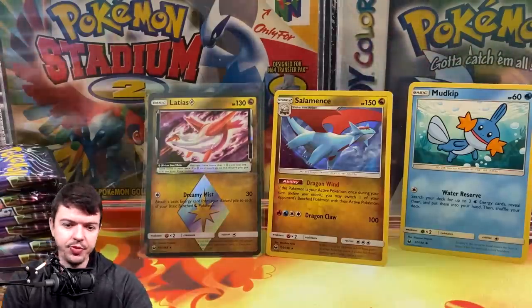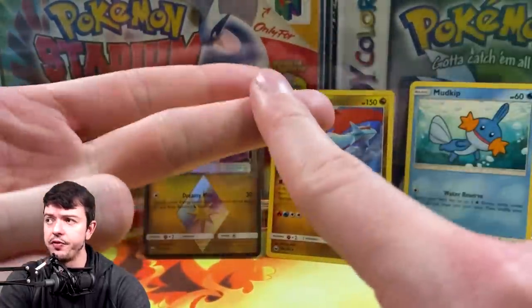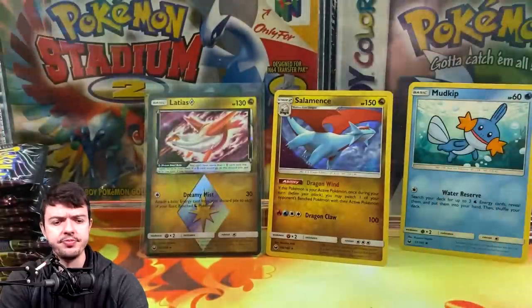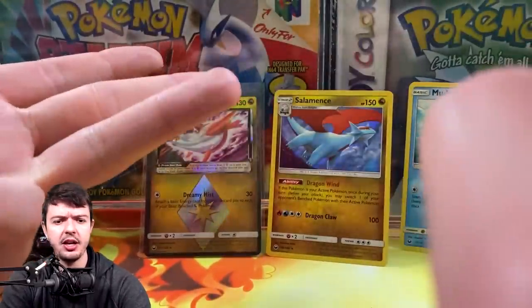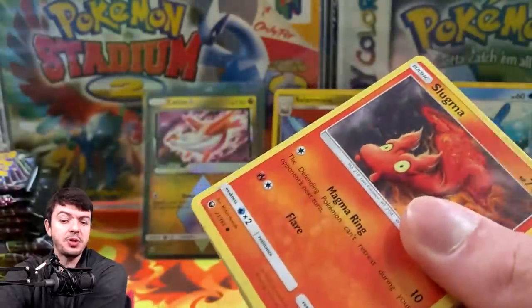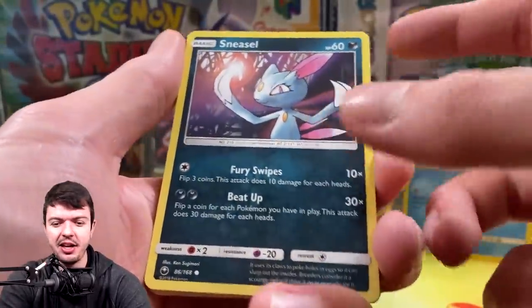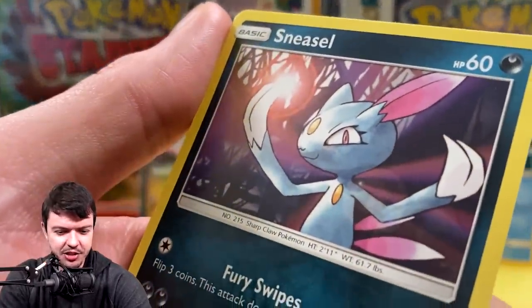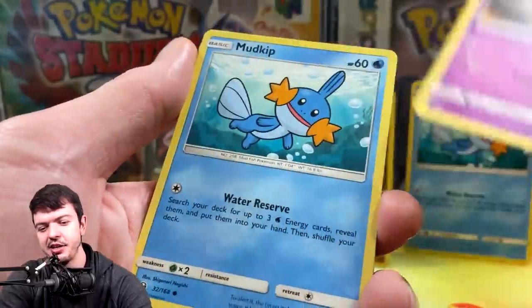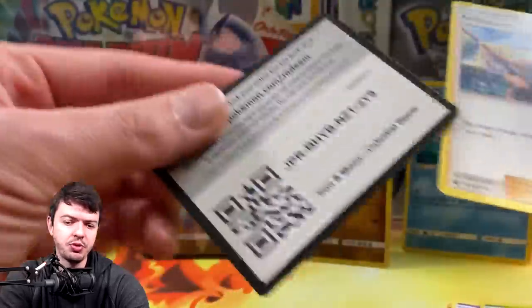The way cards are graded is they do it based off four different sections: centering, edges, corners, and surface. So if everything is a ten and the centering ends up being like a nine, it still averages into a PSA 10 — that's how that works. That's why sometimes you'll see a PSA 10 and be like, 'that's off-center.' Everything else is perfect. Or you might get situations where a grader missed something and ended up overgrading a card when it clearly shouldn't have been.